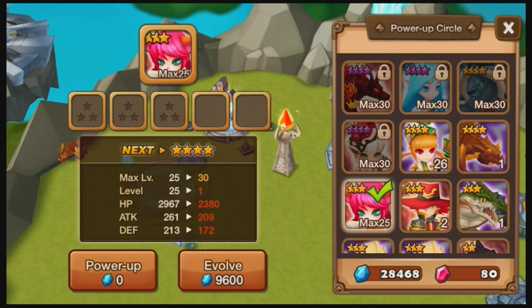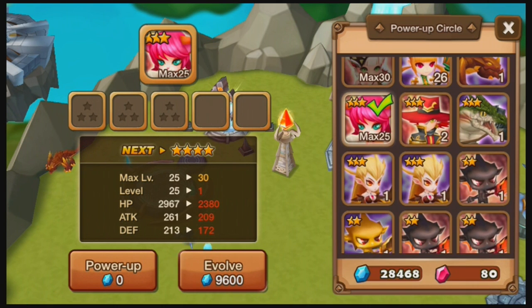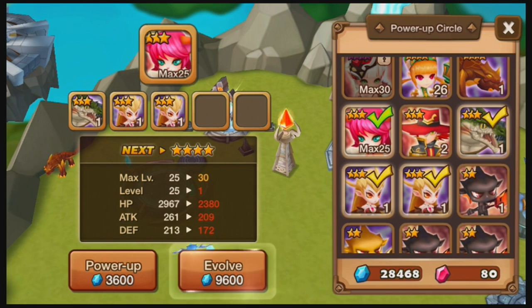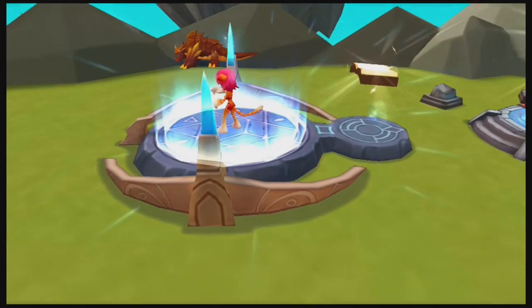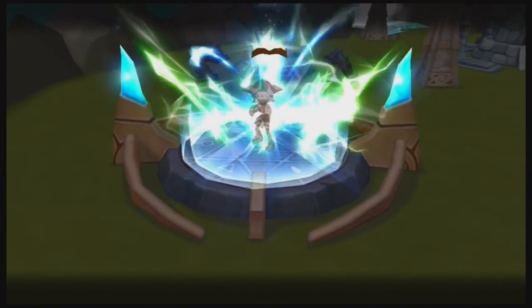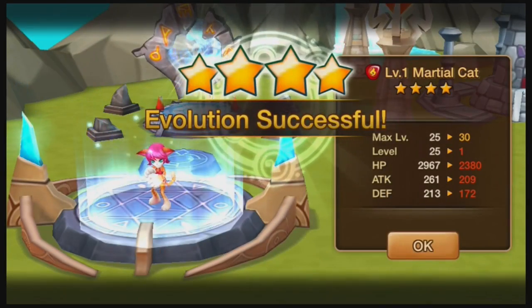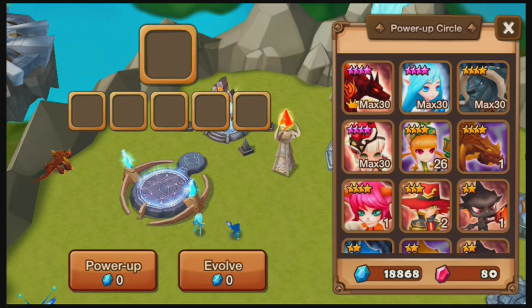You know what this means — go ahead and do that. Select you, and I will choose the Lizard Man and the two Harpies as the bait. Go ahead and evolve — yes! There we go. Martial Cat has become a 4-star monster, pretty nice. This means we now have two 4-star monsters to eventually get a 5-star.